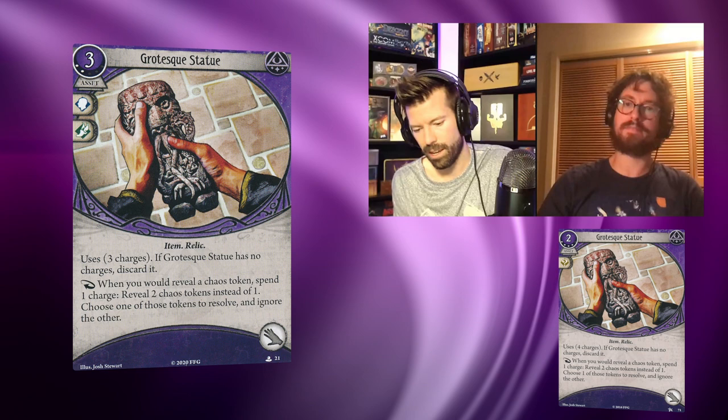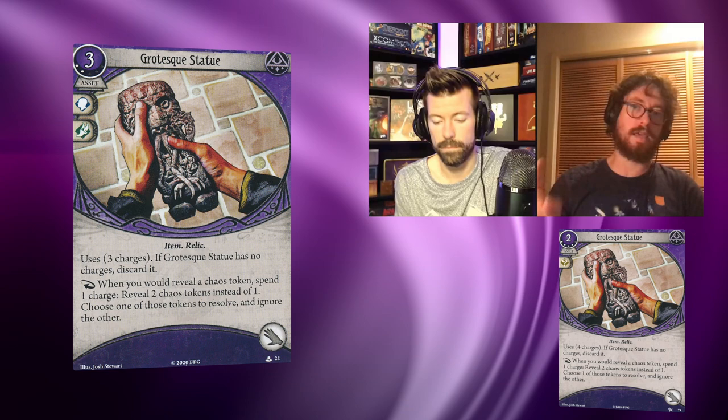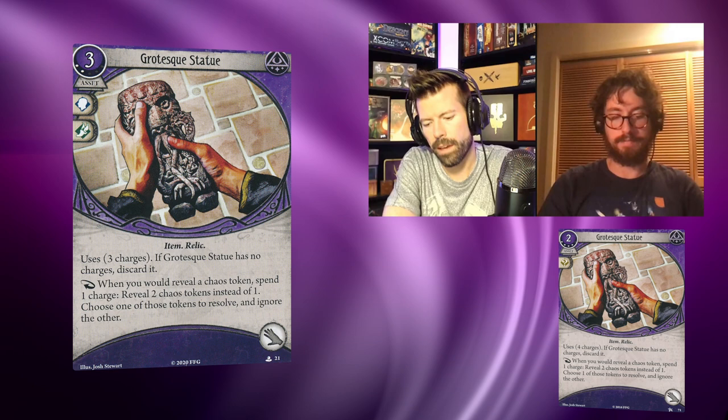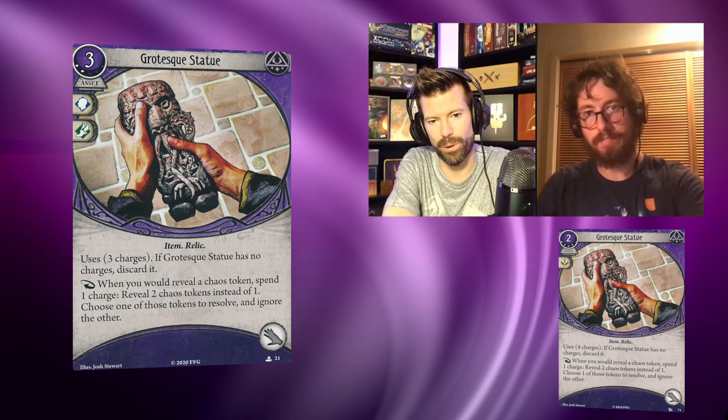It has three downgrades — all small: one less charge, costs one more, and has a will and agility instead of two will icons. None of those is a big deal individually, but together they make it a worse card. That said, now that this is an option, I would be hard pressed to take the level four over this.